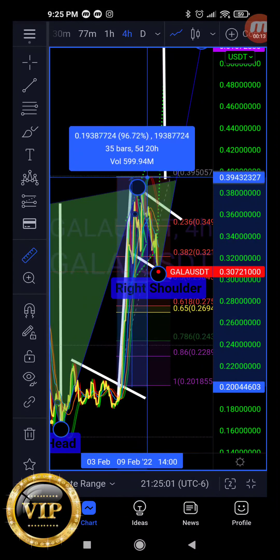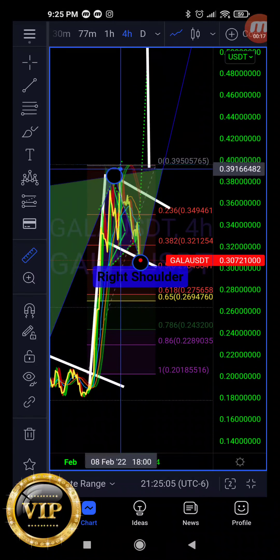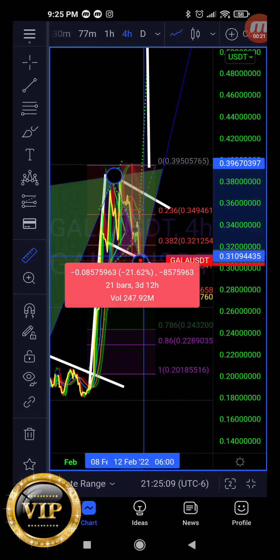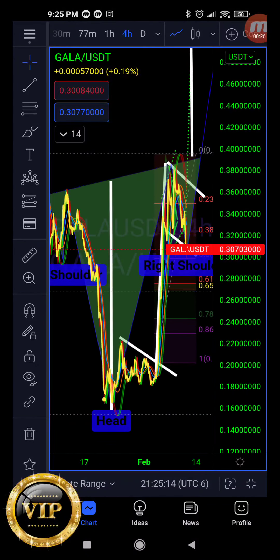100% move to the upside — very, very well done in terms of the overall price action. Now we have capitulated about 20% to the downside. I'm going to talk about pricing targets and the inverse head and shoulders which may be forming. We're off about 21% right now, to about 30 cents roughly.